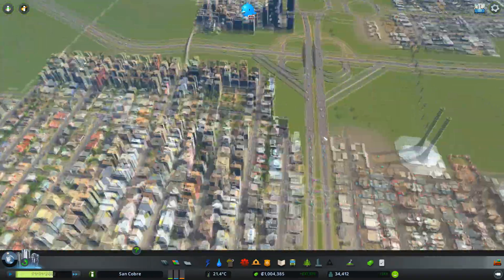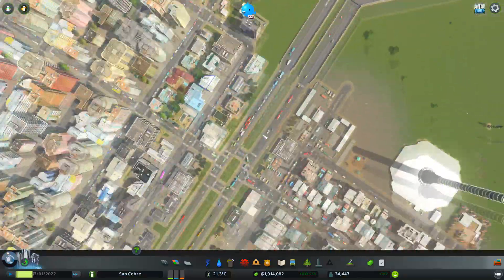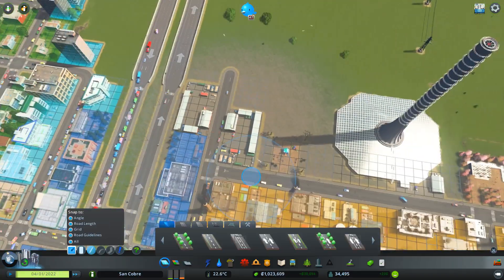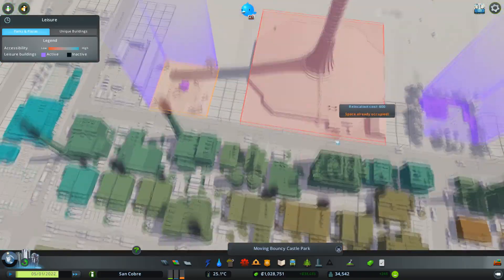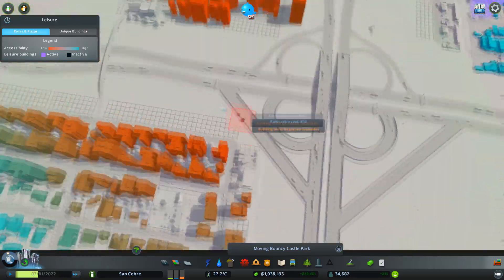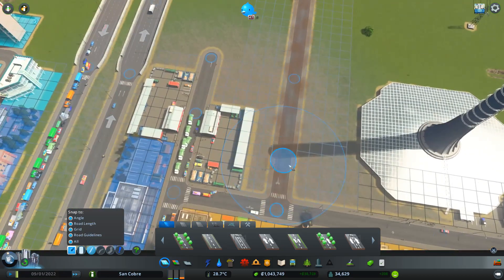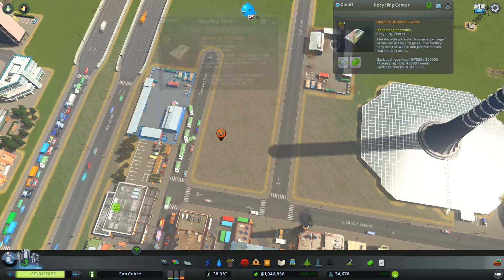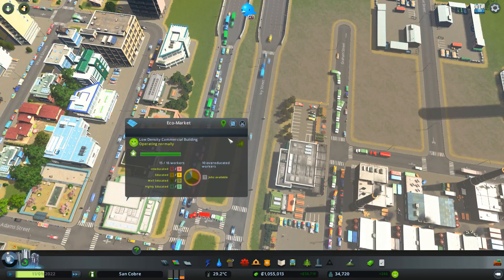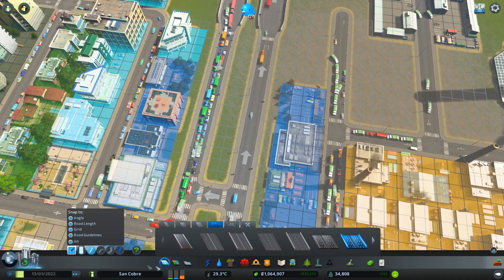Now we've got a little bit of breathing space. What's the traffic situation here? I'm inclined to move these away a bit. I'll put that over there — that's going to make these people a little bit unhappy. What I should be able to do now is upgrade this road here, and I think we're going to put in sound barriers.